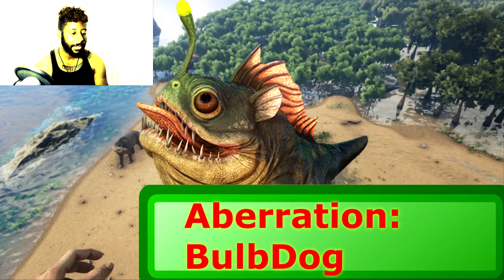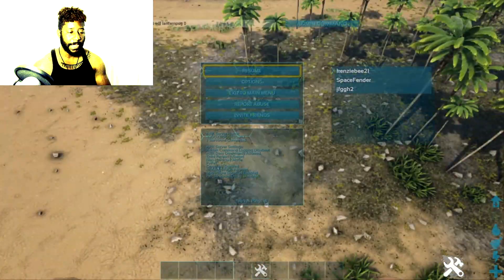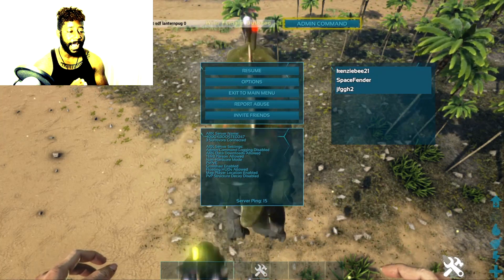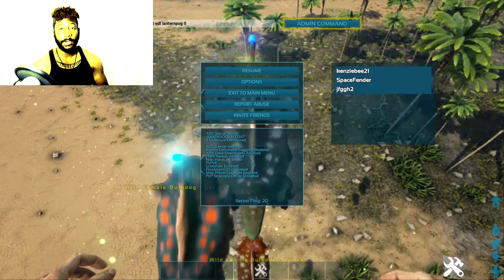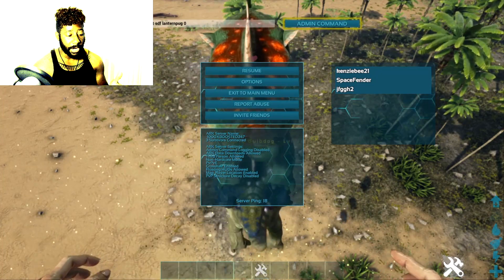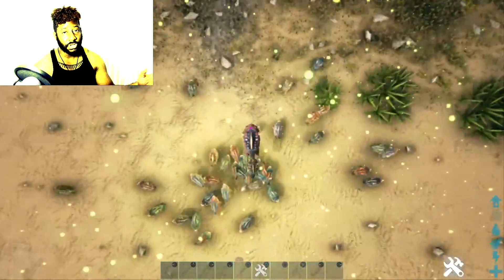I'm spawning the bulb dog from Aberration onto The Island, and these are tameable — any player can tame them. This will help you dramatically in getting people to join your server and have fun. I'm going to start with the Aberration dinos I think are the best, then move on to Extinction, Scorched Earth, and Genesis.